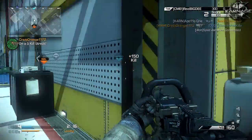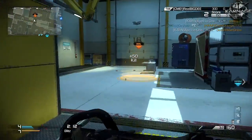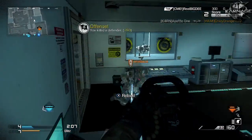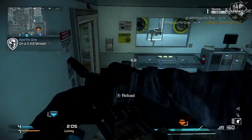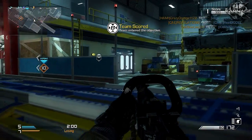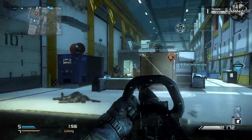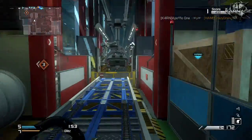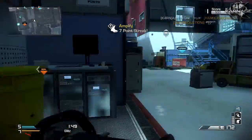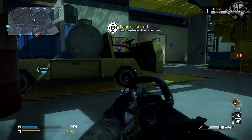Hey, what is going on guys, it's Apollo1 and today we have a very special class setup for you. This is just a phenomenal class setup you would want to use if you haven't tried this already. Be ready to be mind blown because this gun is ridiculous — it is literally a laser that the Call of Duty ghost gods sent down, because this gun is just so good and kills so fast.